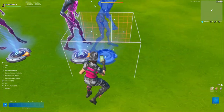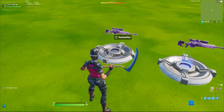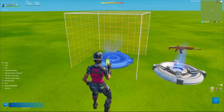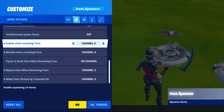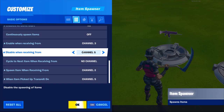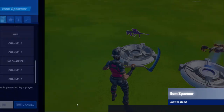Do this process again, copy and pasting the creature placer down and changing it to channel 3. Copy and paste the item spawner down. Open up the settings and change enable when receiving from channel to channel 3, disable when receiving from channel 6, spawn when receiving from channel 3, and when picked up transmit on channel 6. Click accept.